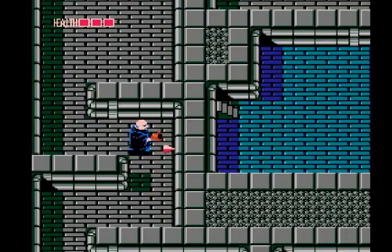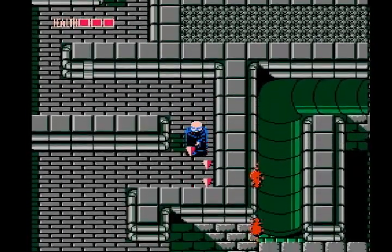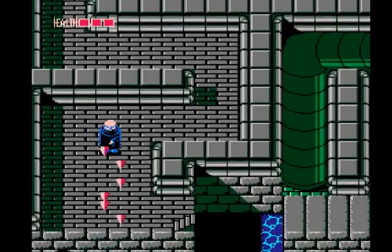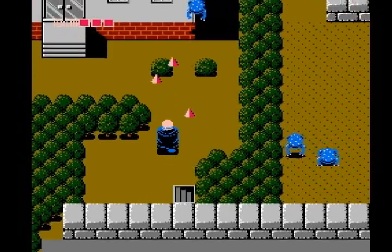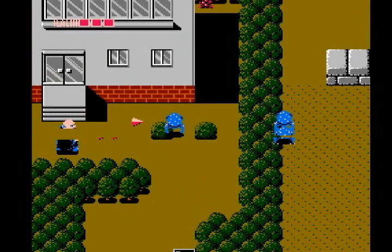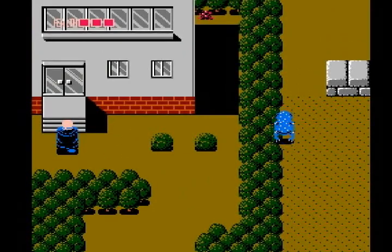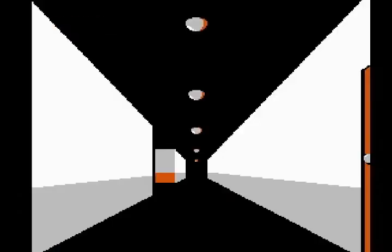Something you may or may not have noticed: the enemies tend to spawn right in front of you — not right on top of you, but right in front of you — in a direct line of fire. At least in the beginning, that's not a bad thing, but it's not always a good thing either. There's no reason to go up into that little alcove there, because all it will do is make a blue frog spawn when you try to come back down.